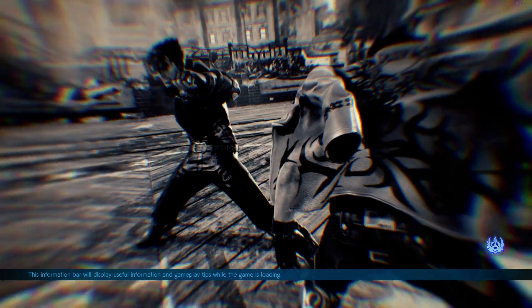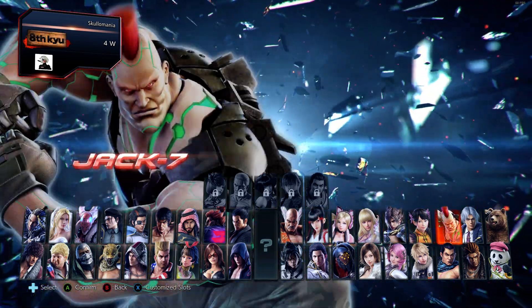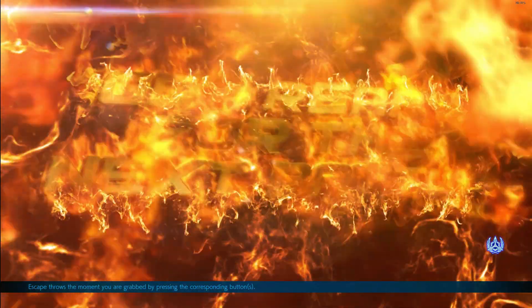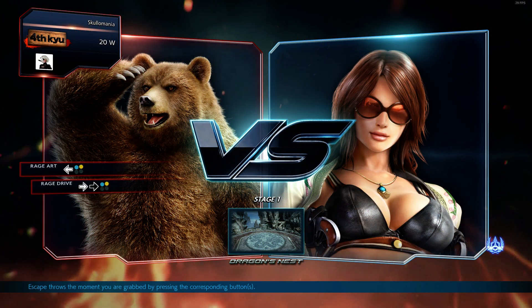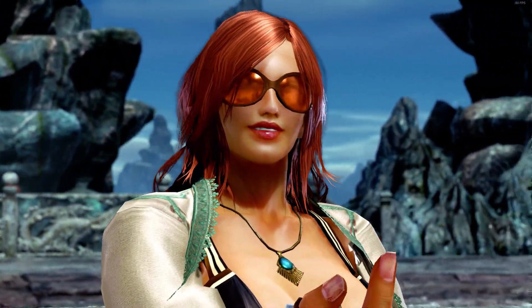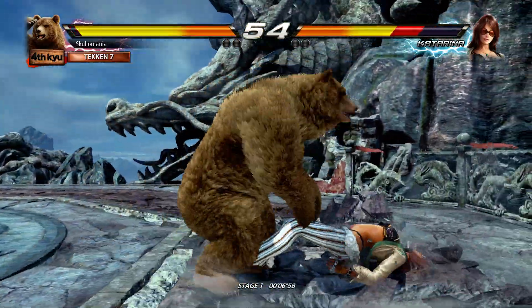Let's go to Arcade mode and select Kuma. You can see the FPS counter on the top right-hand corner. You can see the FPS is like 52 to 54.